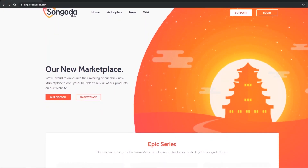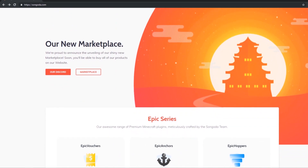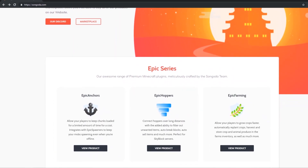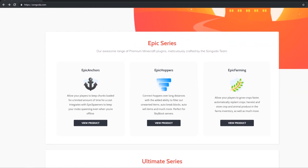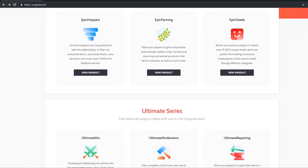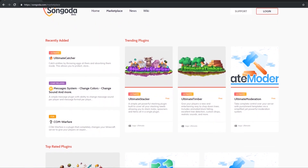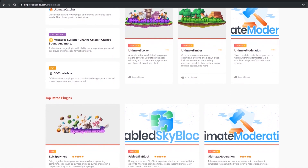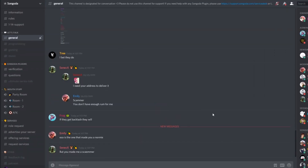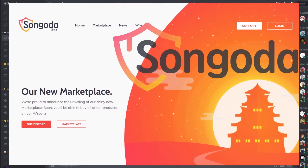This video is being sponsored by Sangata. Sangata is the one-stop shop designed to help make finding the perfect plugins for your Minecraft server easy and efficient. With the help of continuous user and developer feedback, Sangata is quick to implement your ideas and improve the platform. With fair and just business practices, Sangata Marketplace gives you the opportunity to download free and paid plugins to help your server stand out from the crowd. Join the Sangata community by checking out the links below.